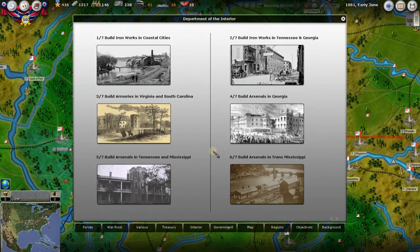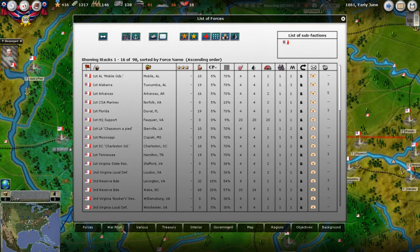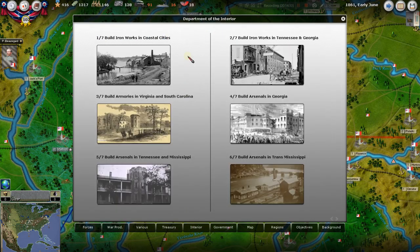New industrial options — let's go to F5. Here's the Department of the Interior. You get to all these things with the function buttons — F5 is Interior. Now we've got all these options in here, which is great because we need all this war material.